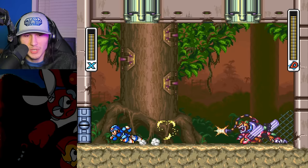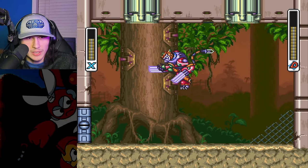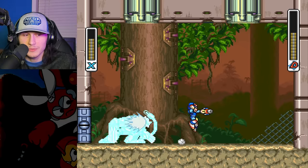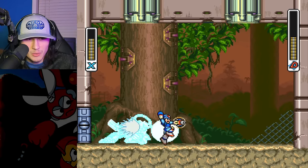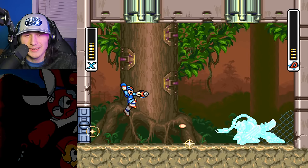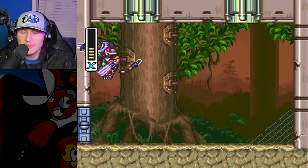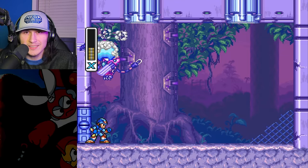Let's fight Neon Tiger. Here he is — the Tiger himself. Not very Neon. Well, he has some Neon colors on him — it's hard to tell with him constantly flashing. Throwing in the Ice Power in there too. Interesting — that's definitely not his weakness. He is weak to Crush Crawfish's weird disc weapons. But it doesn't matter what he's weak to, because Mega Man X has killed him.